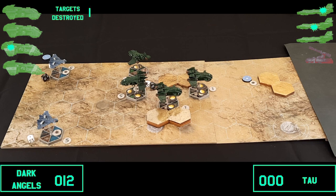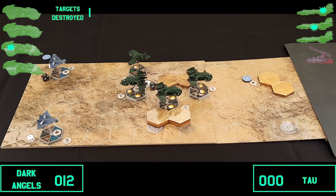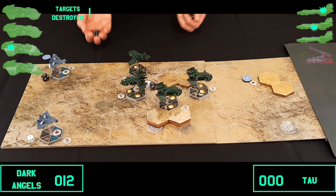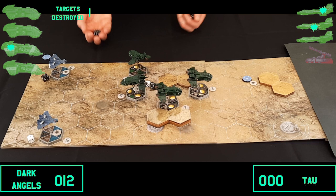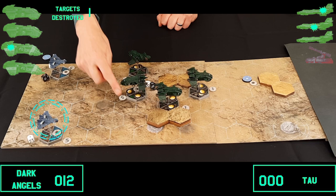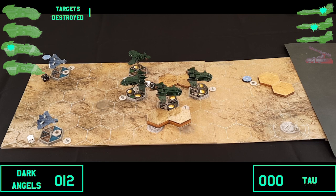Onto the shooting phase — Marines go first. One Storm Eagle fires its Avenger Cannon at a Barracuda five spaces away — one hit but no damage. It fires its side Heavy Bolters: one side can't target anything, the other side gets two shots — no hits. Pretty useless result overall.